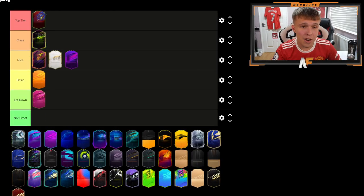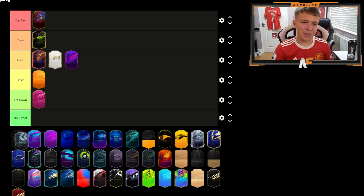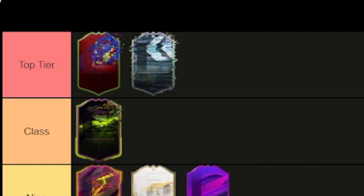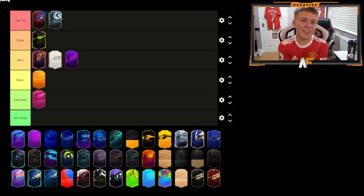Next up is the Record Breaker card — I think this will be one of my first Top Tiers. I know it's similar to Rule Breakers, but I just love the amount of colors in the card and it's got more to it than just the normal shape. It's one of my favorite designs this year. Next up, the Flashback design — that is beautiful. I loved it as soon as it dropped with Vítsel, who I believe was the first Flashback. Just look at that design — it's so nice.